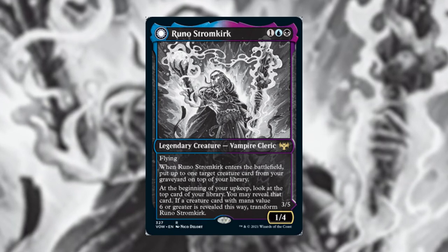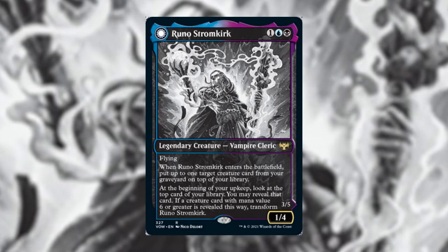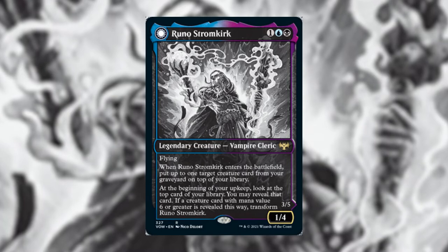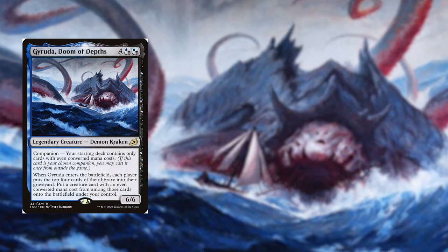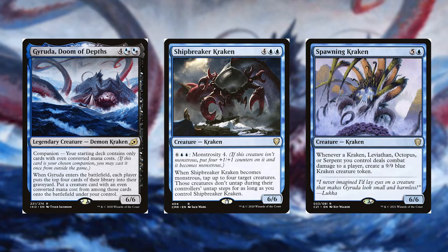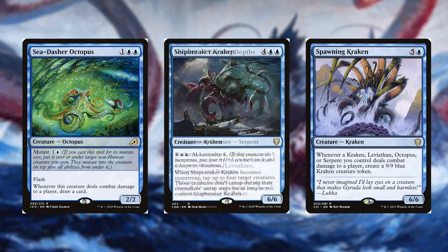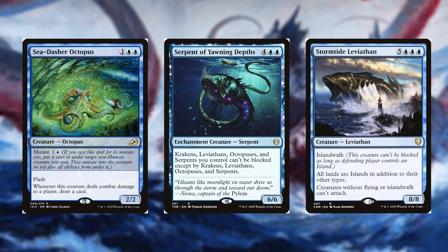There are many Kraken, Leviathan, Octopus, and Serpent creatures to choose from — the goal is to pick ones that provide extra value. Considerations include Aethersquall Ancient, Hullbreaker Horror, Spawning Kraken from Commander 2021, Cephalid Facesmasher Octopus from Ikoria, Serpent of Yawning Depths from Theros Beyond Death, Storm Tide Leviathan from Commander, and Archipelagore from Ikoria.